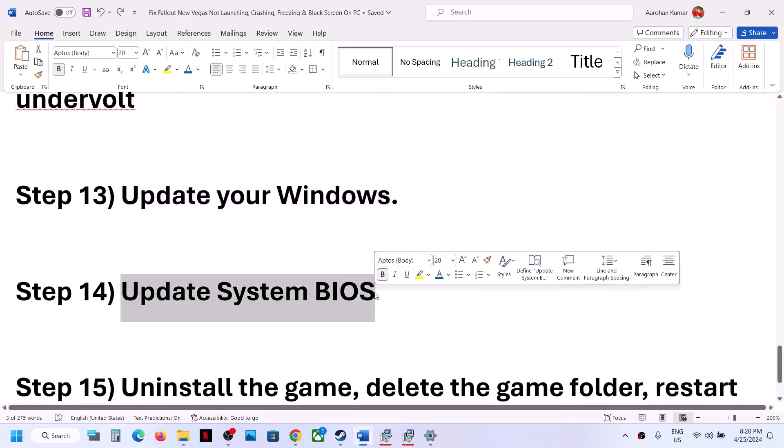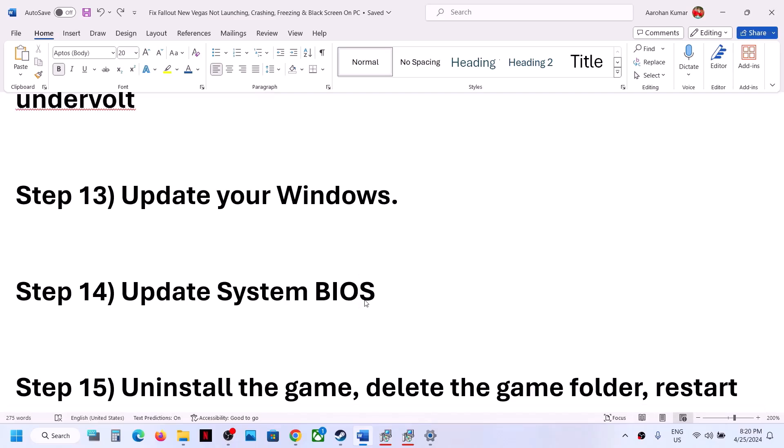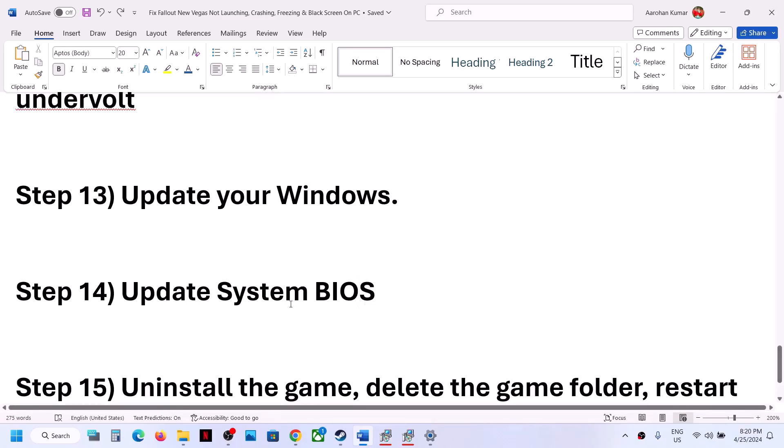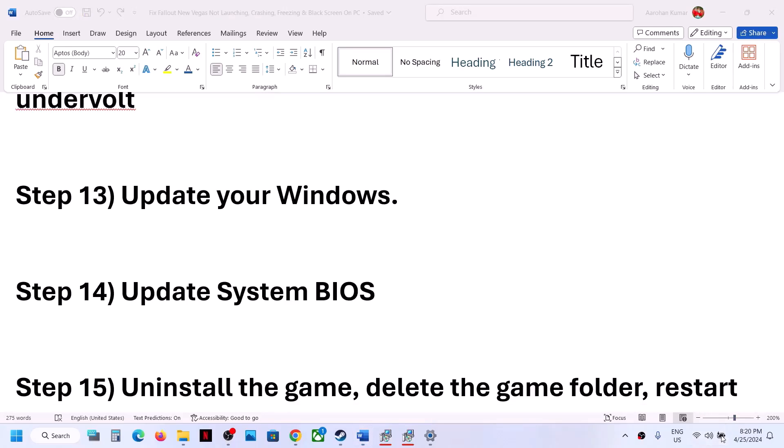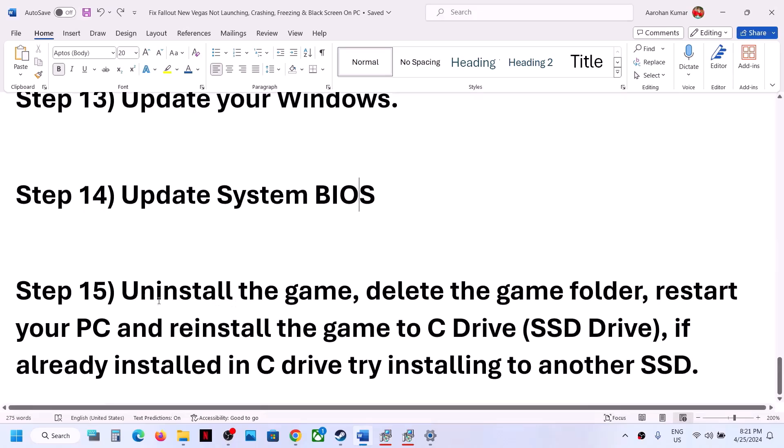The next step is to update your system BIOS. Go to your system manufacturer's website — Dell, Lenovo, HP, etc. — select your model number, and download and install the latest BIOS. For laptops, make sure the battery is above 10% and the AC adapter is connected before updating. During the BIOS update the system will restart — do not unplug the power cable. After the BIOS update, log in and launch the game.